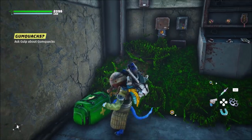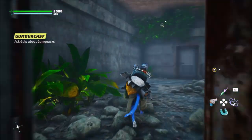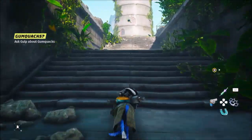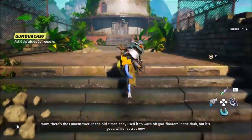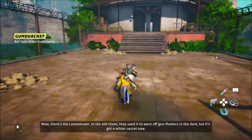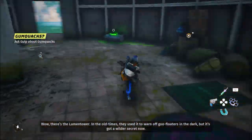We got some gear and some health potions. You don't really have to buy health potions — you can find them around the map. You just need to explore, and that's it.